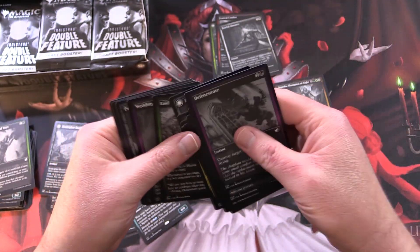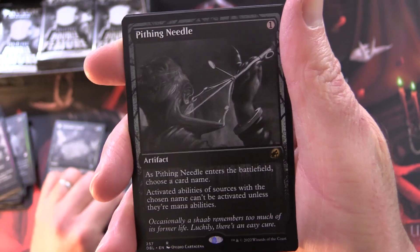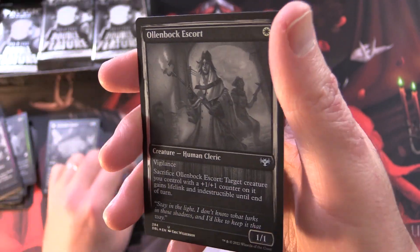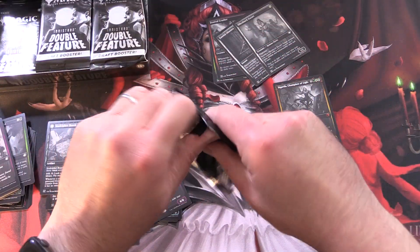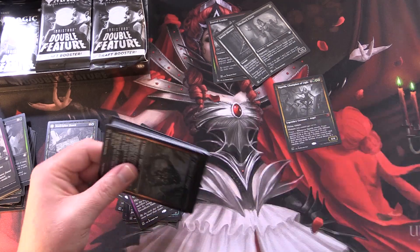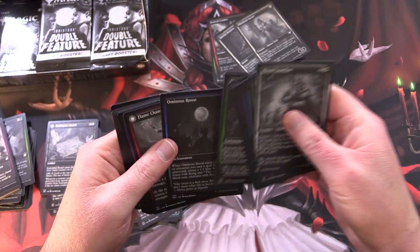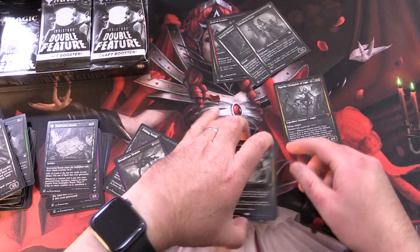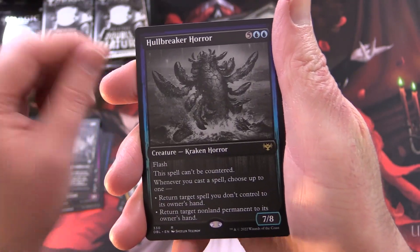We'll skip all that stuff — we know what that's about by this point. And we get a Pithing Needle, Red Feast Demon, and Ollenbach Escort, and that one does not flip around. Are you planning to draft this? I'm wondering what they'll charge for drafts, because you're basically looking at at least double the price. Could be an expensive draft. Honestly, I think you're better off with your money picking up a Modern Horizons 2 box — it's not too much more than this. We've got Can't Stay Away, Hull Breaker Horror.